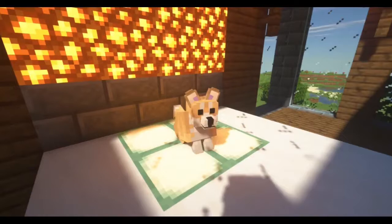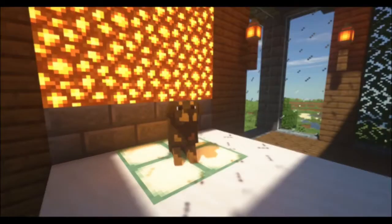Corgis attack nearby sheep and have a slight speed boost. Dachshunds are known to dig out silverfishes from infested stone if they are standing above one and kill it immediately.